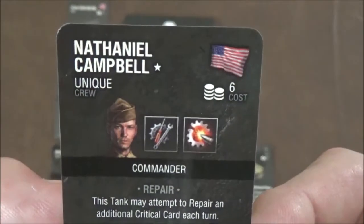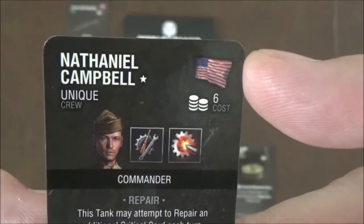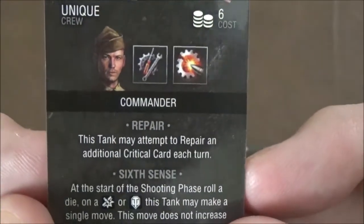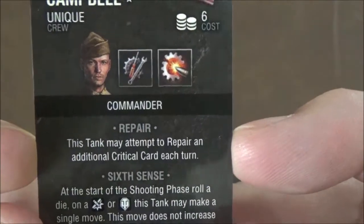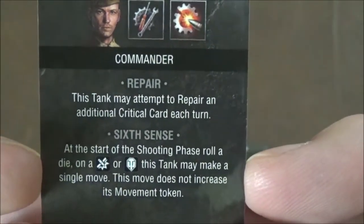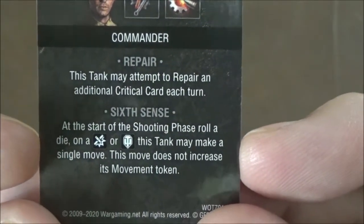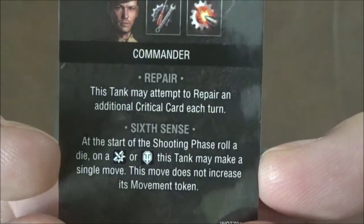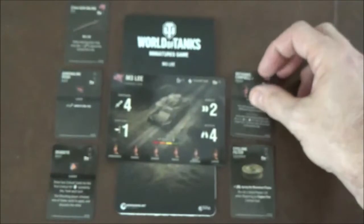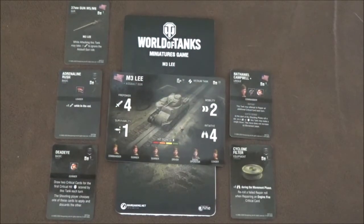Finally we have Nathaniel Campbell, who is a unique crewman — he's a commander and can only be used on American tanks. He costs six points, gives you an additional attempt to repair each turn, and has a special ability where at the start of your shooting phase you roll a die, and on a hit or crit the tank may make a single move that does not count towards your movement for the turn. That's it for the cards.